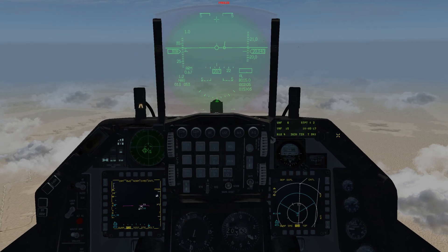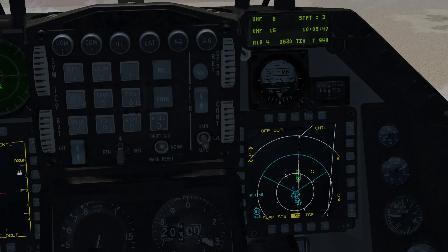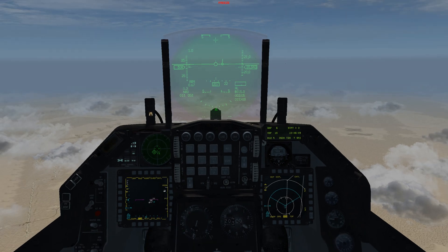To see all flight members on data link we had to be on the same UHF channel — the same applies to other flights in your package. Everyone needs to be on the same uniform channel. With everyone on the same channel, press and hold comm switch left for greater than half a second. Looking at the MFD, there are our friendlies — the green contacts are other flights in our package: two-one, two-three, three-one, and three-three, along with their altitudes. That's how you pull up other flights in your package, and that concludes this tutorial.